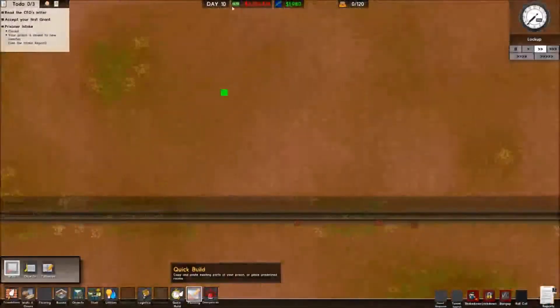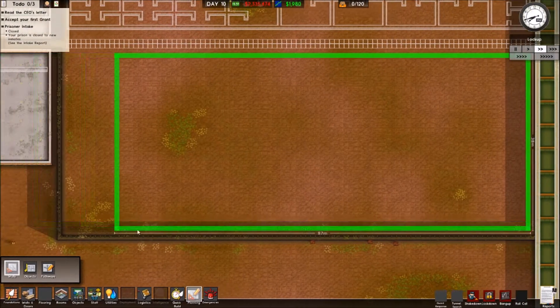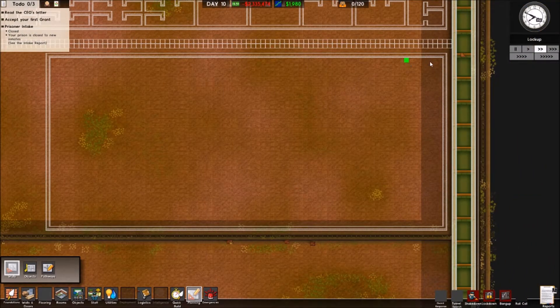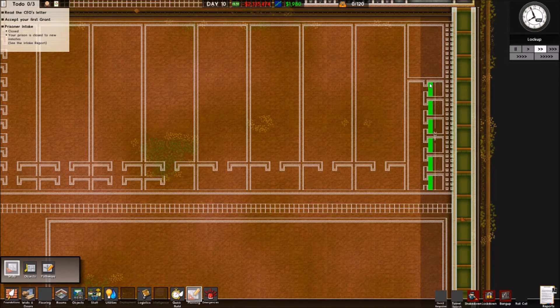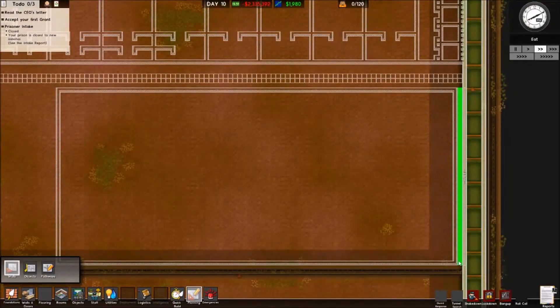So that's protective custody's cell block sorted. Over here we might make one big building and leave a little bit as a yard. That needs to connect to the walkway — that's the point of the walkway. This area will also connect to the walkway, and at the back here we'll have the kitchen, then the big canteen.